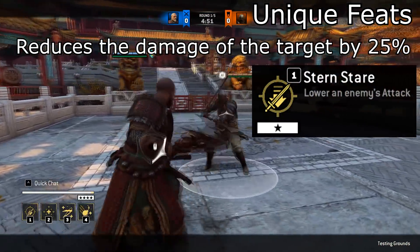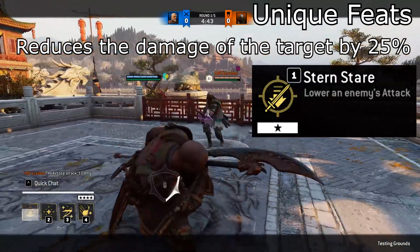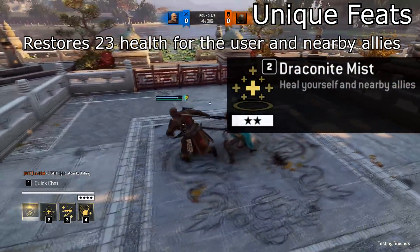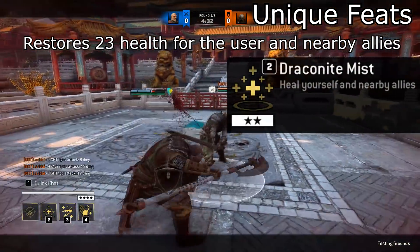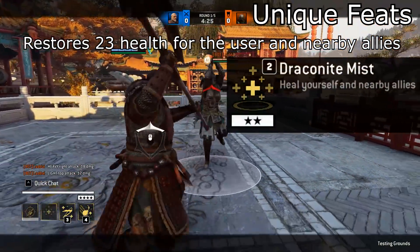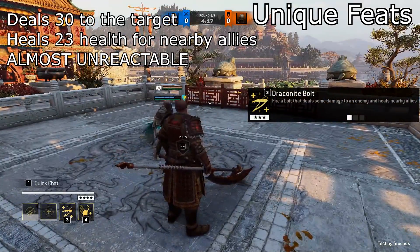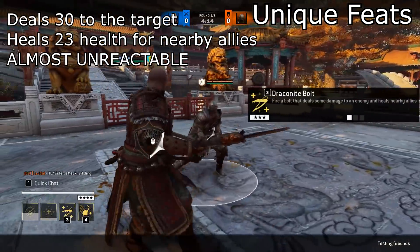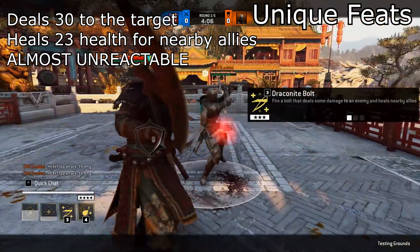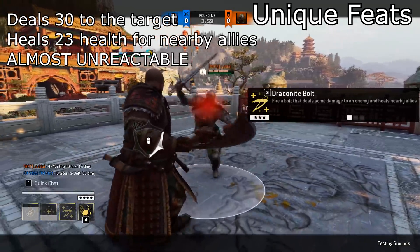Now to the feats. His level 1 feat reduces the attack damage of your opponent by 25%. His second feat is also very amazing, especially in teamfights — it has a very short casting time and a super short recovery time, and every time when you trigger it you heal yourself and your teammates for 23 health. In my opinion the most powerful feat is his crossbow: every time when you fire it you deal 30 damage and you heal around 23 health, and it's almost unreactable.